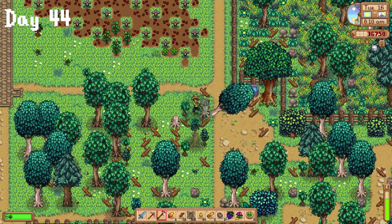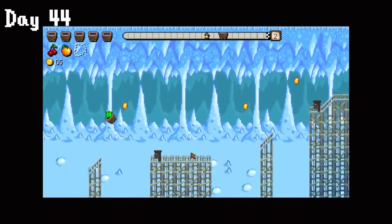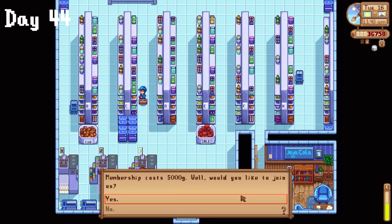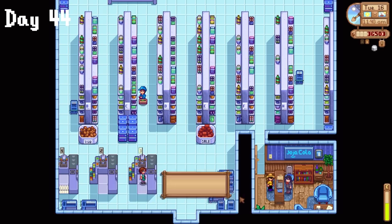I mainly cleared my farm and totally beat Junimo Kart first try. Pops helped clearing a ton since they had great energy value. I also did the unthinkable — I bought the Joja membership. My first time ever. We can talk about this decision in a few days when I'm ready.